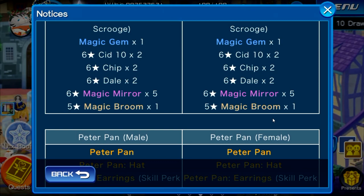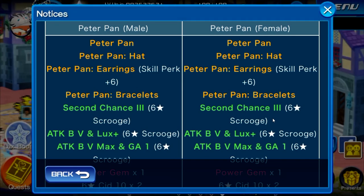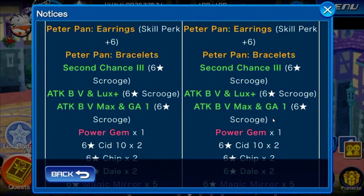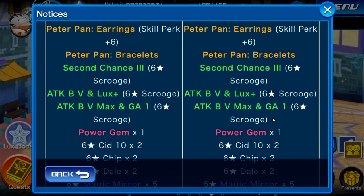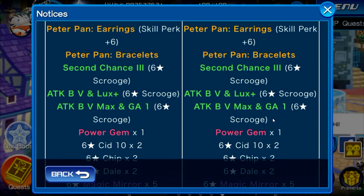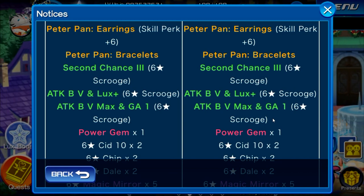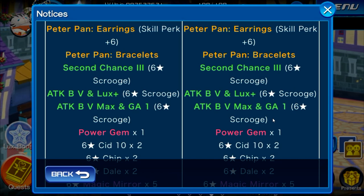The Peter Pan board is not nearly as good and is honestly very easily worth skipping. The earrings provide a skill perk of plus 6, which is pretty nice, but the main focus on that board is the attack boost 5 max and in-gauge 1. Anything that's an attack skill that's not a max skill is very iffy and unreliable due to RNG — the only way to affect that is with skill perks, and you need the highest skill perks to make it even somewhat consistent, and even then it's a little iffy.